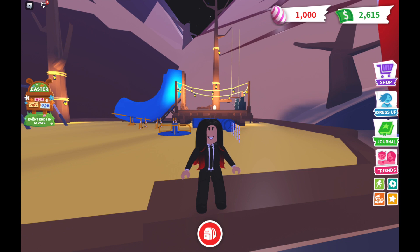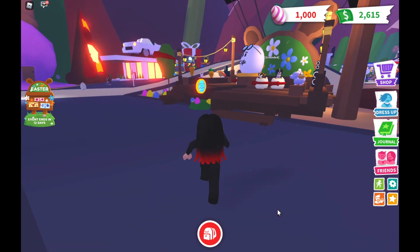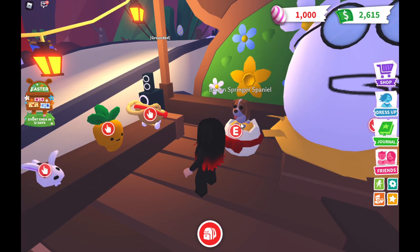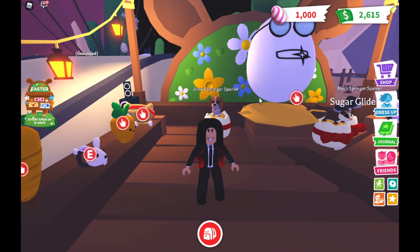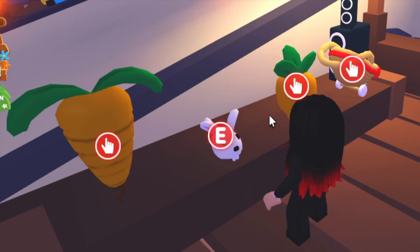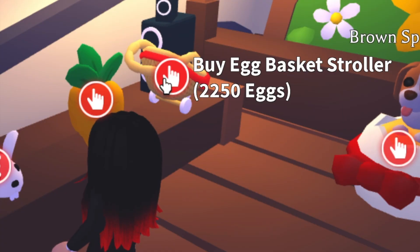Hello everyone, my name is Joy Smith and I'm gonna be playing Roblox Adopt Me. I just received a new update about the Easter egg hunt — it just came out right now. I have to wait till morning because it's nighttime right now. What I see is the egg hunt shop and these are the events. Yesterday I made 1000 eggs because it was hard to grind. I have to buy a carrot hobo stick, spring bunny leash, carrot friend plushie, and egg basket stroller.